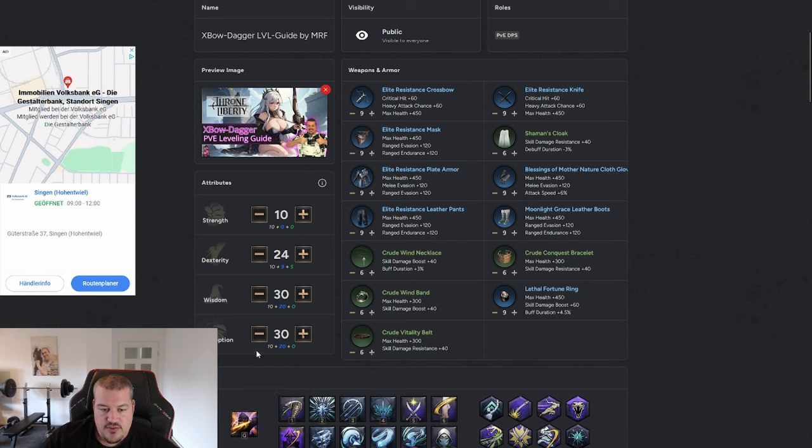For stats, the first one you want to get to 30 is Perception, because at 30 you get an additional 100 hit, which you need to not miss monsters — this is essential. After Perception hits 30, you'll decide between Wisdom or Dexterity. Dexterity might look like more damage at first glance, but Wisdom gives more mana regen and 750 MP at 30. If you go Dexterity and run into mana issues, reset and go Wisdom. It's way better to have consistent damage than one high peak and then no DPS at all.